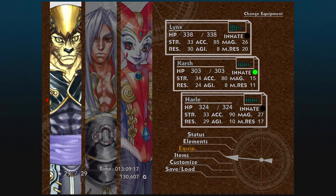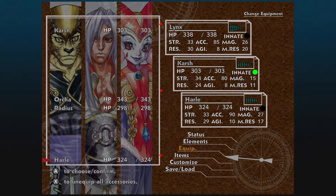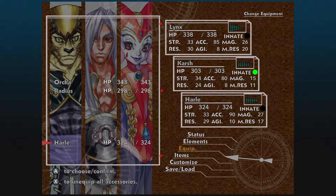I want to remove all the accessories from Lynx, Harley, and Karsh. To do that, I select Equip. With the party leader highlighted, I then go to the left and choose whoever I want to unequip all accessories from, then press X. I do that for Lynx, Harley, and Sprig as well.